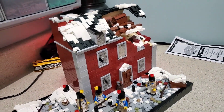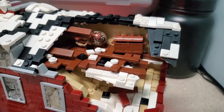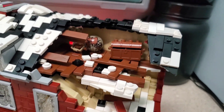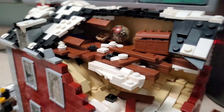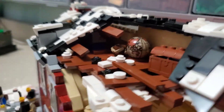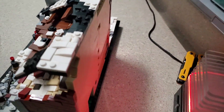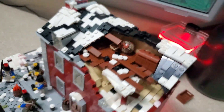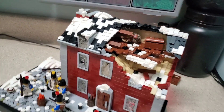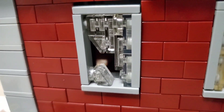Up top you can see — in the attic portion — a chest, a globe, and a little bucket. If you go around the corner you can see all the deep structural, ugly parts of the build — it's a very ugly build from the back. I just covered it up with walls of light tan, but if you did see inside of there, it's bad.